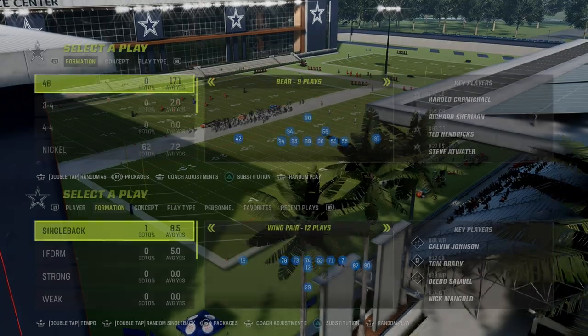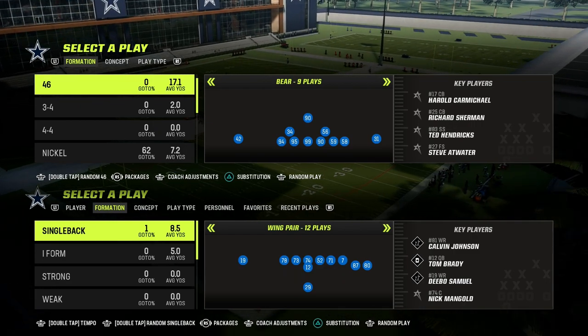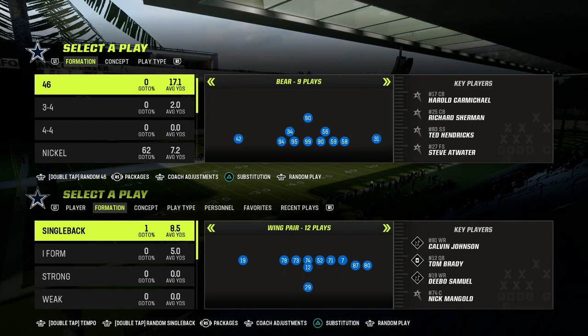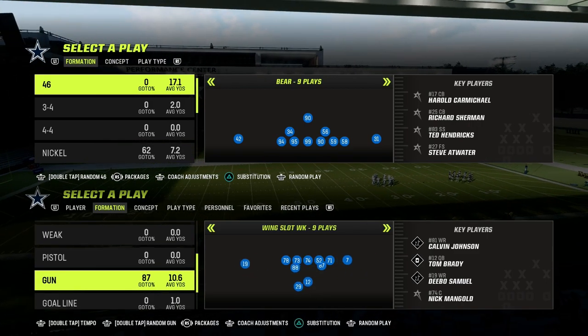In this video, I'm going to be showing you how to run the tight offense in Madden 23. Today we're going to be taking a look at the flooding combination we're going to use out of this playbook. We're in the Detroit Lions offensive playbook, and we're taking a look at the gun tight formation.